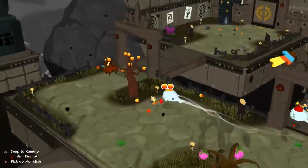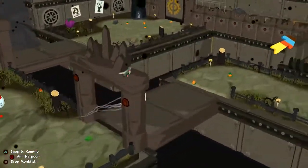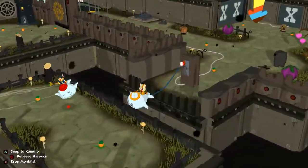You can see we've found a big switch hidden behind those blocks. If we go back and grab Mungfish, we can pull that switch, which will open the gate, getting us through to the next section.